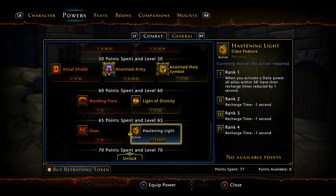Hastening Light is a must for your passives. Every time you cast a daily power, your party's recharge time is going to be negative four seconds — their powers get a cooldown reduction of four seconds. So if they just cast a power with an eight-second cooldown and you cast a daily, it cuts down to four seconds. You have to have it for endgame — the more DPS your party's putting out, the faster you'll mow through things.